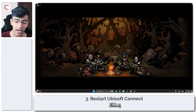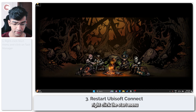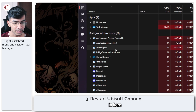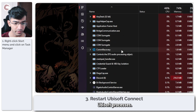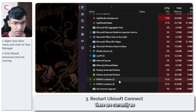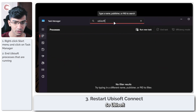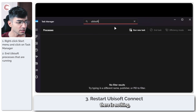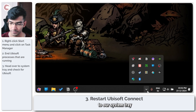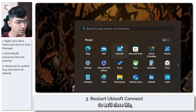If that didn't fix your issue either, you can try restarting Ubisoft Connect from scratch. Right-click the Start menu and open Task Manager. In here, find any open Ubisoft processes — you can search for 'ubisoft'. As you can see, there are currently no Ubisoft processes running. Also check the system tray to see if Ubisoft is running there.